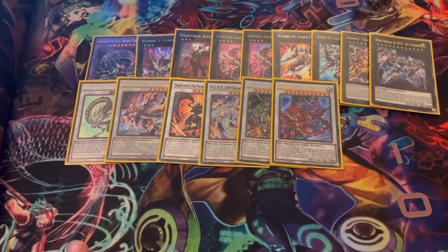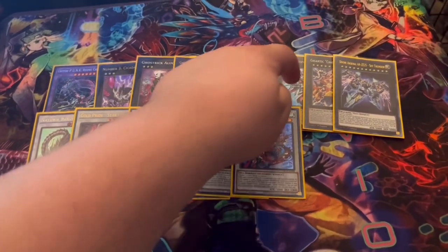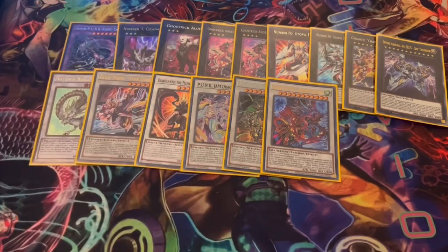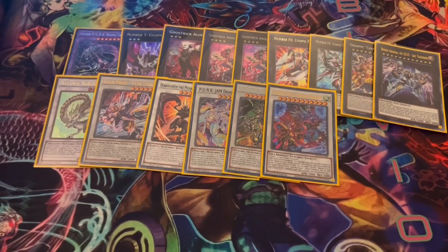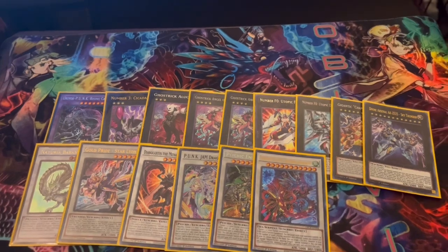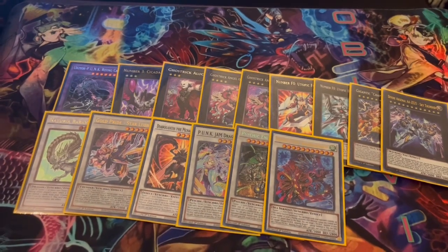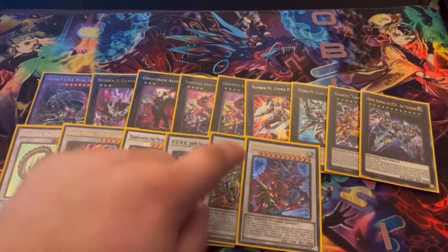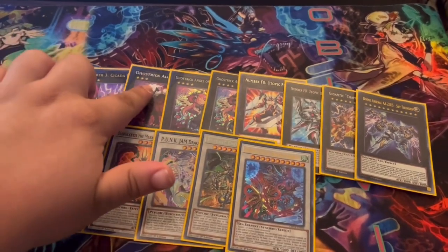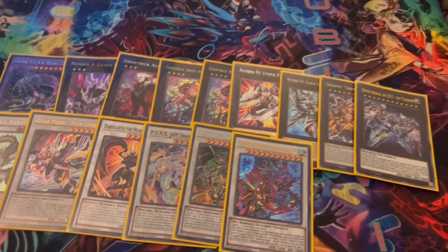Version one can make a really powerful end board, but there are issues. The biggest drawback is that the best deck in the meta — Kashtira — can just rip one card from the five extra deck slots dedicated to the Ghost Trick engine and shut down your entire combo. If they banish Alucard, you can't make Mischief; if they banish Mischief, you can't access Utopic. Five slots for one engine is a big piggyback point, and that's the main drawback of the combo-heavy version.